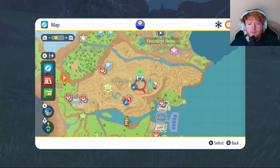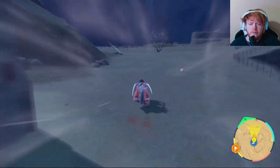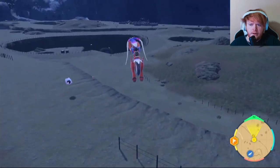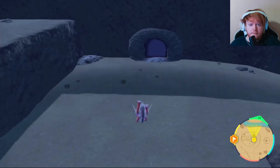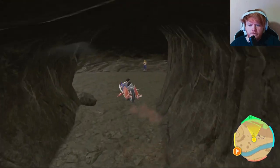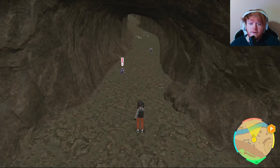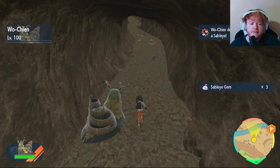Now to get our Sableye, we're going to be flying over to East Province Area 3 Watchtower. From where you're standing, turn right and just keep going forward and edge left a little bit — we're going to be going into that crater right there. Hop down into the crater and go in the cave. Once you're going through the cave, go through the right part of the cave, go all the way to the end and then just turn around. Pokemon will start to come through the wall — just wait for them and then take them out. This is how we're going to get our Sableye Gems.